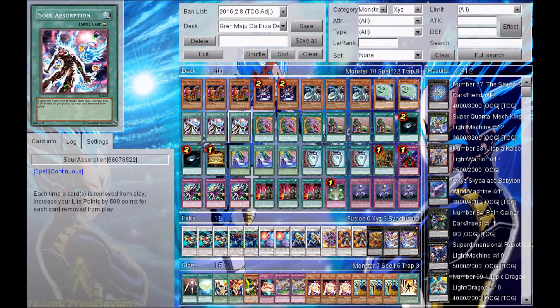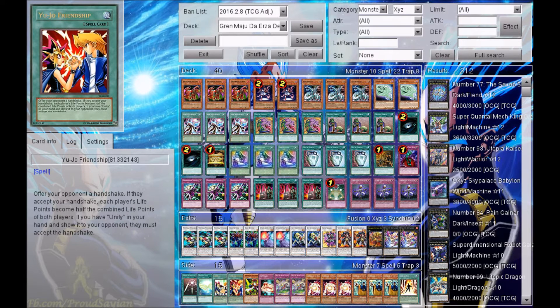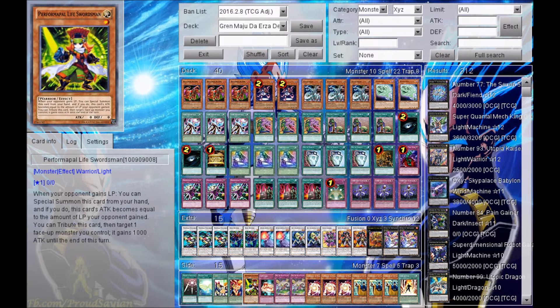Let's say you are gaining a bunch of life points and you want to chain Yuujo Friendship to that and also give your opponent that many life points. Well, let's say both you and your opponent have around 30,000 life points — this card's attack could be 30,000. So yeah, that's my plan. Just in case Grand Modu the Urza doesn't work, we have this.